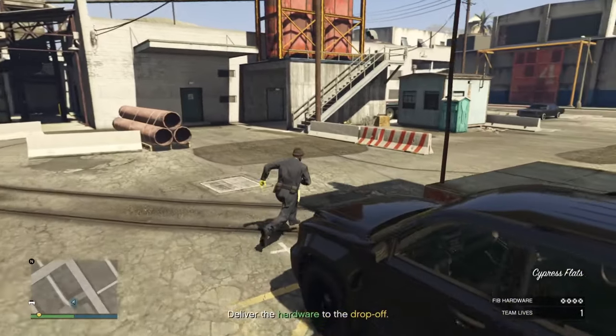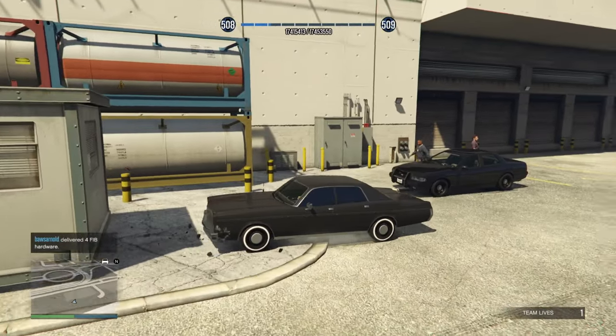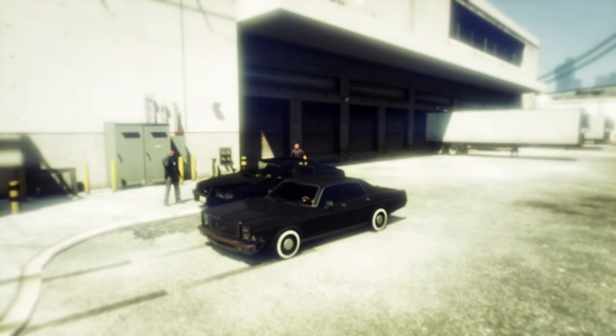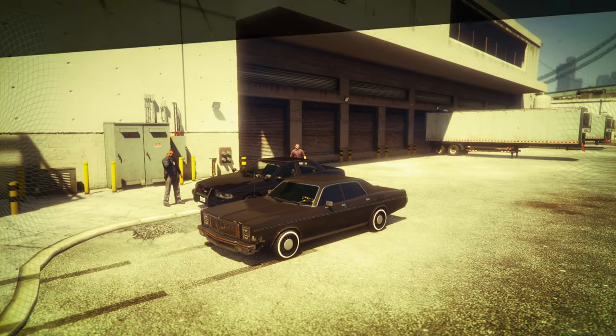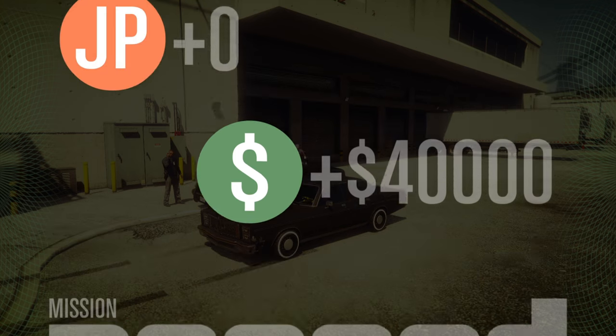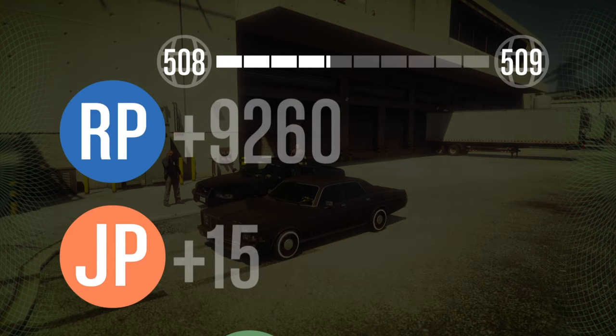The hardest part is location A, the FIB building. If you complete that and just take out the fuse boxes for location B, it should be very easy to finish. For payment, keep in mind this week it's double cash and double RP. When I did it solo I got 40k; when I did it with someone else I got 35k, probably because it was faster. In a normal week it'll be around 17-20k, which isn't much — but it was a pretty fun mission.